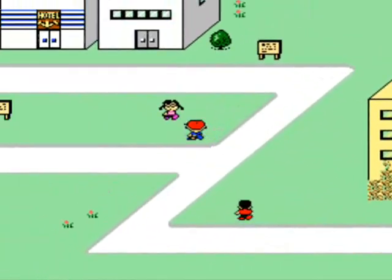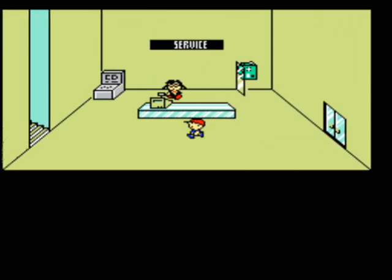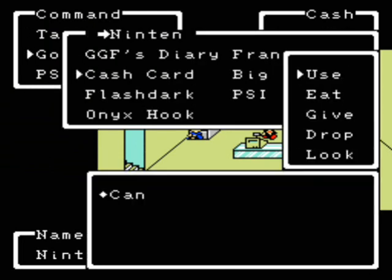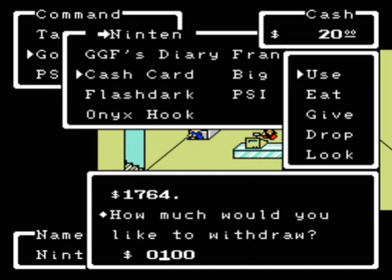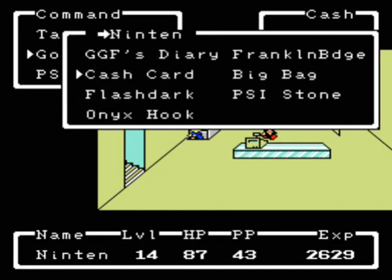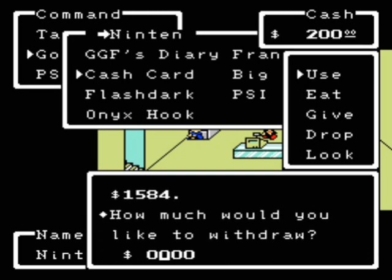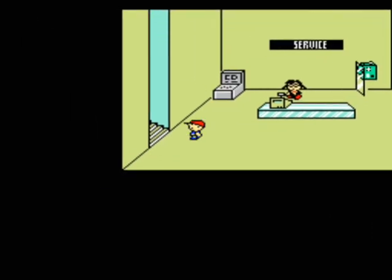What we want to do first is withdraw some money. Let's use the cash card. Withdraw — 180. Actually, we're going to need about 20 more. Cash card — 25 more is what we'll need. That should be enough.